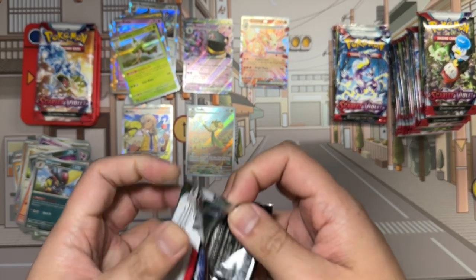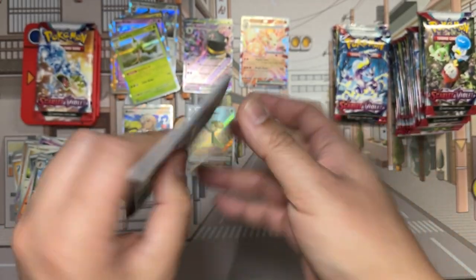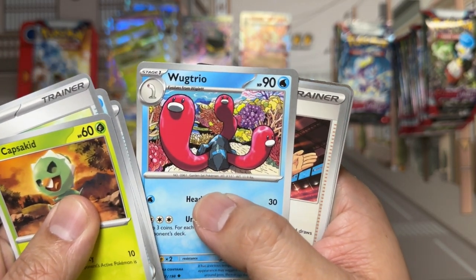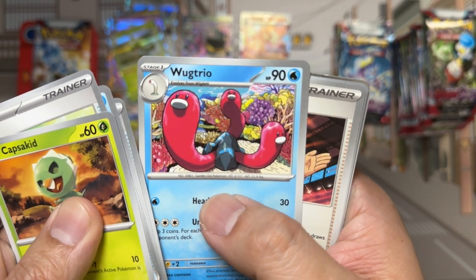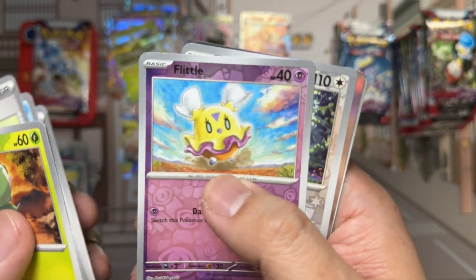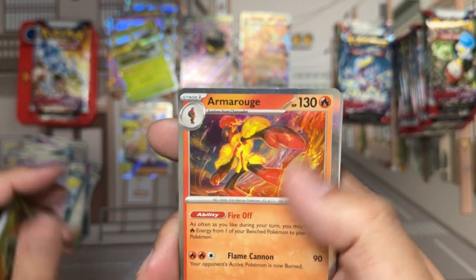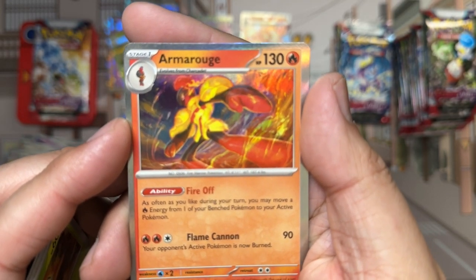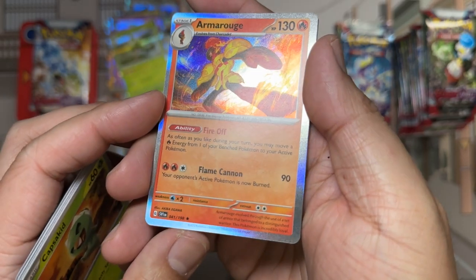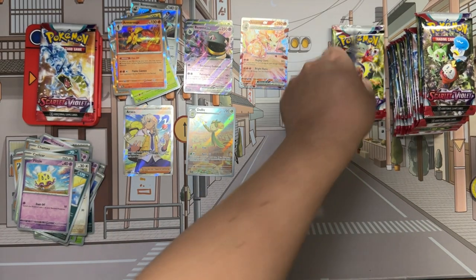Not much in the way of big hits so far — hoping the right side is a little more fruitful. Pack contents: Cap's Kid, Potion, Weasel, The Chief, Wugtrio, and Underground — oh, that's creepy, I don't like that. Judge. Two reverses: Flittle and Cyclazar, the rare one. And Armarouge. Not too much damage at the top there, so that's good. Unfortunately chipping affected our Arcanine, which is not the greatest. That's the pull of the box so far — pretty happy with that.